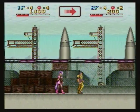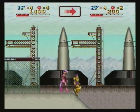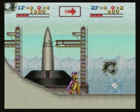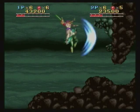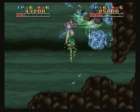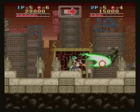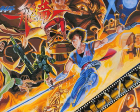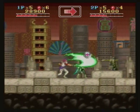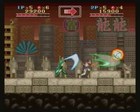Hey everyone and welcome back to another episode. Today we're going to be taking a look at Run Saber, released by Atlus for the Super Nintendo back in 1993. It's a shame that a lot of people have kind of dismissed Run Saber over the years as nothing more than a Strider clone. And granted the gameplay is remarkably similar to Capcom's classic arcade action game, but Run Saber does have something going for it that Strider does not, and that is its two player cooperative mode.